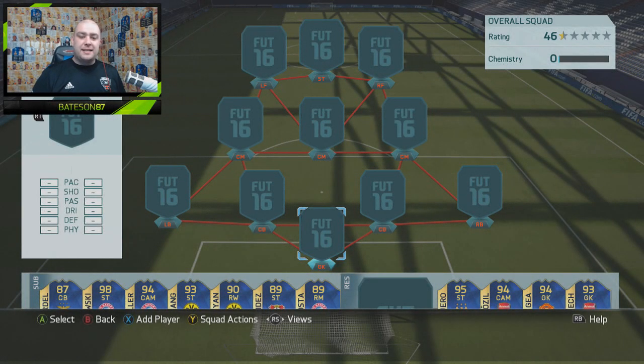Hi guys and welcome to another squad builder by myself Bateson87. Today we are doing a review around a cheap in-form. When I actually played with him he was a pretty expensive Team of the Season card, but I think his price has dropped down now because the hype of the Liga NOS Team of the Season has dropped. That player is Agra, or Salvador as his in-game name is. Very fast player. Ridiculously good, though there are one or two things he's not very good at, which I'll explain later in the video.